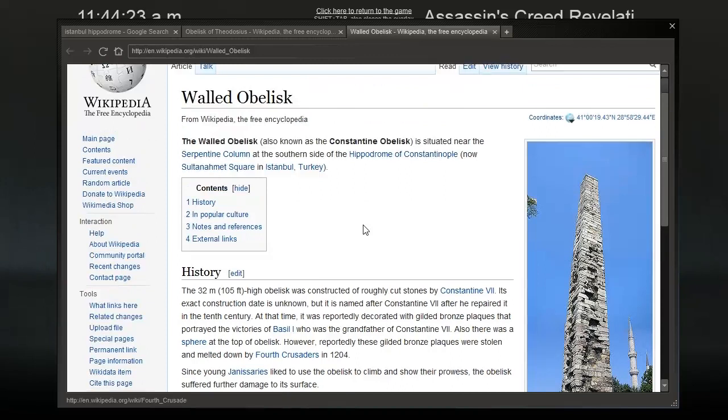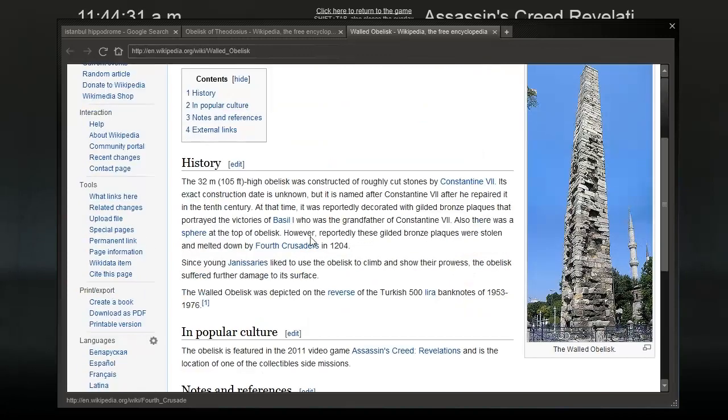The Ward Obelisk, also known as the Constantine Obelisk, is situated near the southern side of the Hippodrome of Constantinople. The 32-metre-high obelisk was constructed of roughly cut stones by Constantine VII. At that time it was reportedly decorated with gilded bronze plaques portraying the victories of Basil I, grandfather of Constantine VII, and there was a sphere at the top. However, these gilded bronze plaques were stolen and melted down by Fourth Crusaders in 1204. Since young janissaries liked to climb it, the obelisk suffered further damage to its surface.